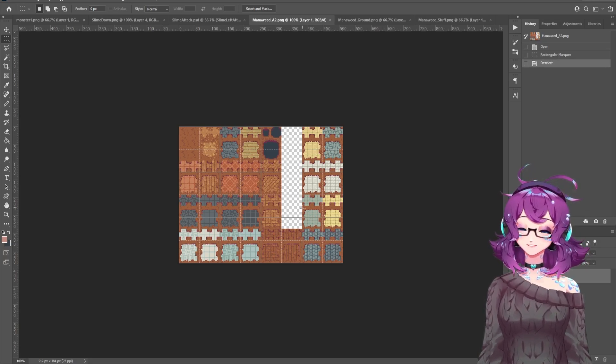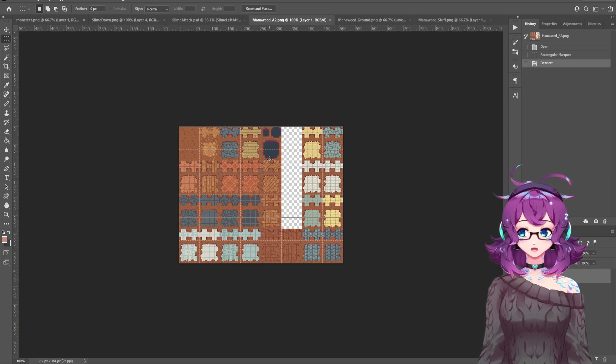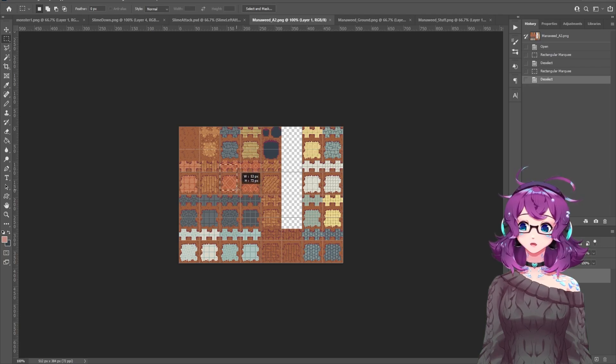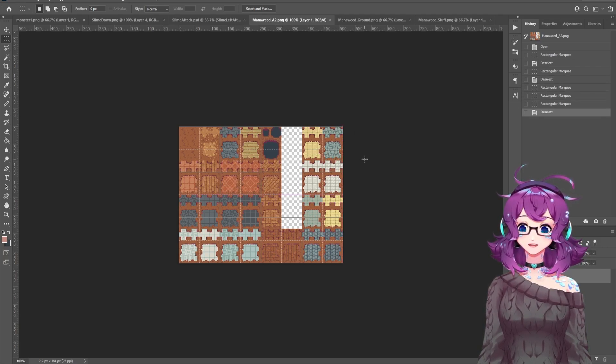So I edited together some auto tiles that could work for a cave. We have the regular auto tile here, but then we've got some wood tiles and some stone tiles. So I have choices, just in case.